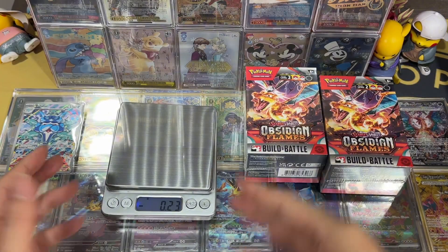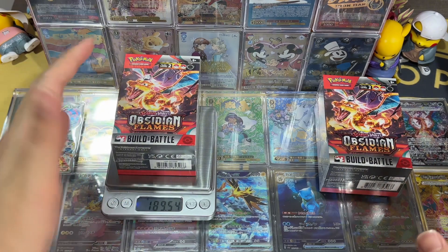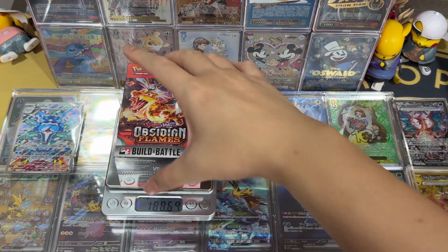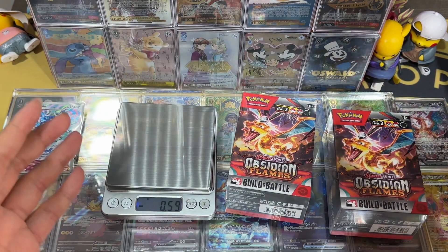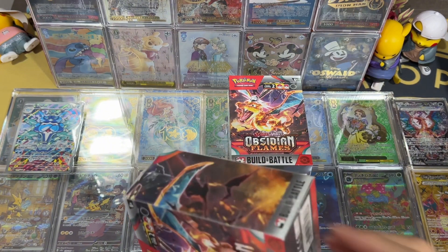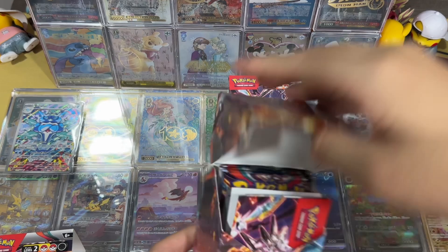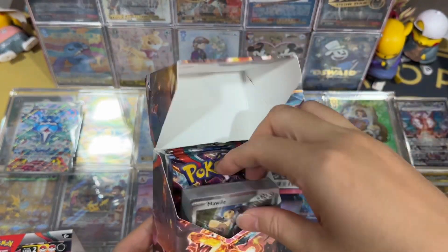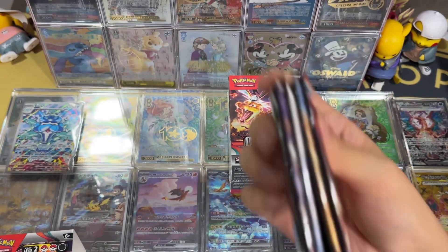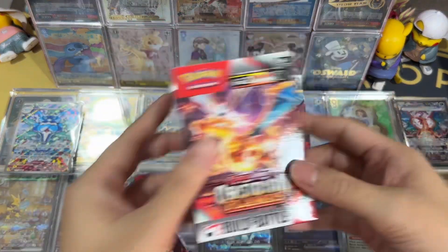I decided to take up my weighing scale just to see the difference between the two boxes. This one is 189.6g and this one I believe is much lighter, about 180-something. So this is the lighter weight and this is the heavier weight, and we will see whether there's any difference in the hits. I will go with the lighter box just to see whether there are any hits inside. So far from our unboxing video, we have not hit any Charizard for the Build and Battle boxes and the 3-pack blister. Hopefully we can get something from today's video.